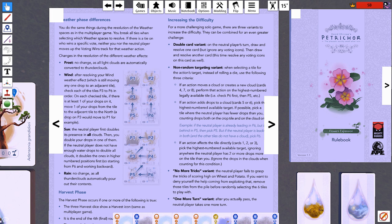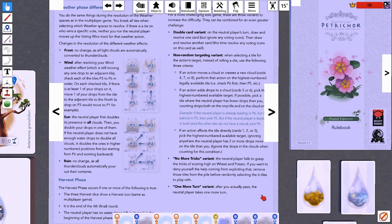We're employing two variants this game. First, the 'one more turn' variant, chosen because it's incredibly simple to implement. After we pass, the Southern Winds get to play one more card. Simple enough.